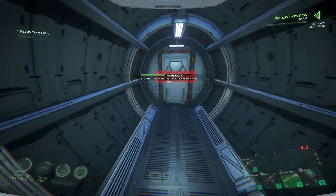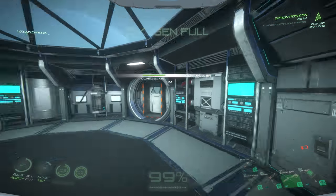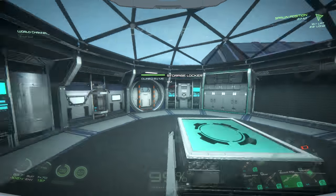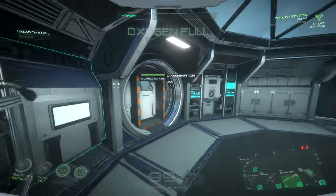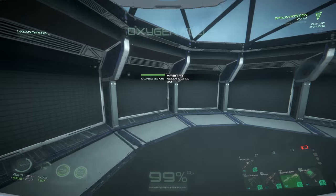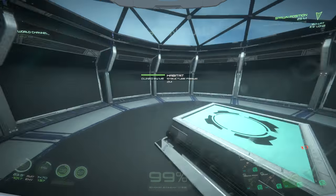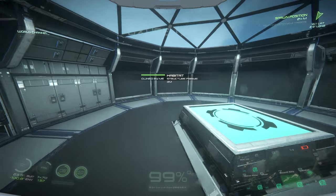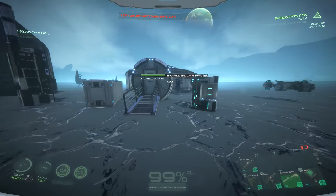I only have this inside at the moment. I'm struggling to find anything more I need in these four modules: water reclaimer, oxygenator, climate controller, and storage. You can build a kitchen, a shower, a bed, all that stuff — but it's not really super useful. I struggle to find a use for it.